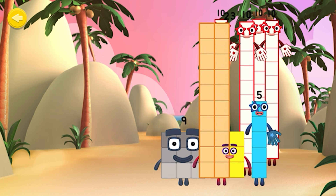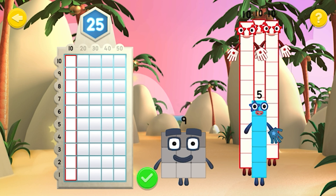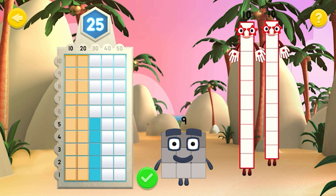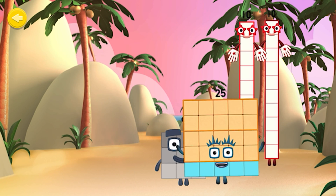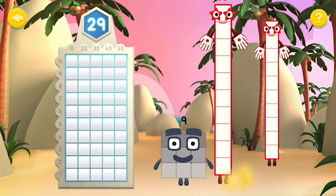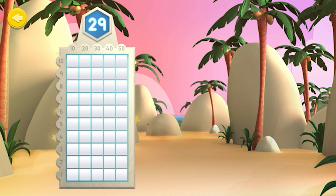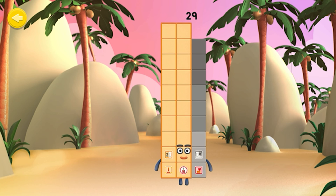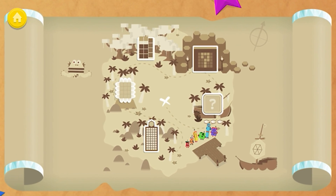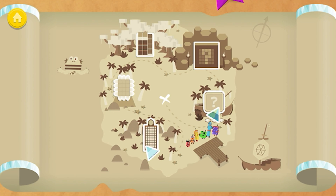Correct! You rebuilt Number Block 23! Excellent work — you rebuilt Number Block 25! Great job! You rebuilt Number Block 29! You're a 10s and 1s expert! You've won part of a diamond. Excellent Number Blocks training! Keep playing to collect more!